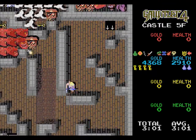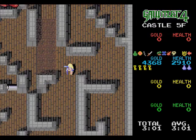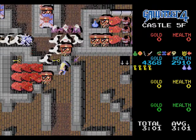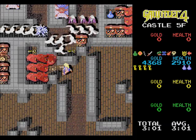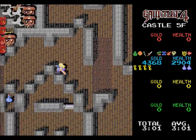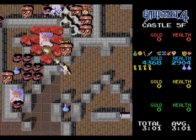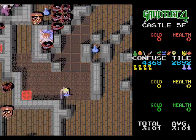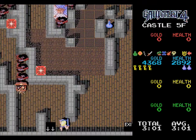In order to get upstairs from the fifth floor — because we know the dragon's on the top — the only upstairs is up in that top right corner. Unfortunately, the only way to get there is going to be getting down to the first floor, maybe the second. But we need to go down anyway. The only way up is down.